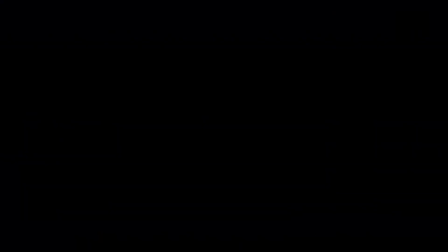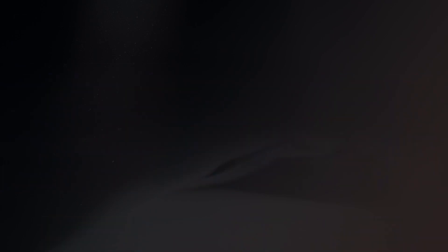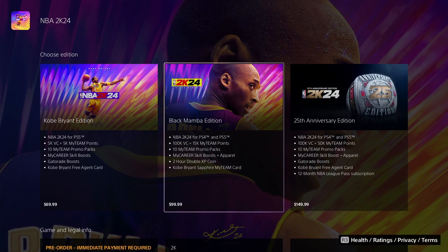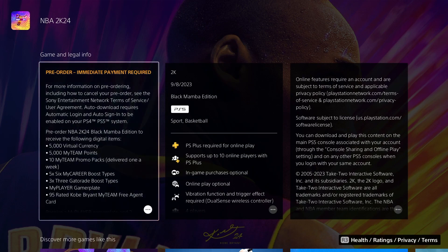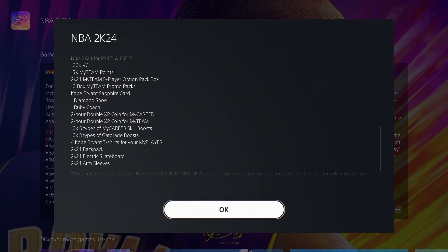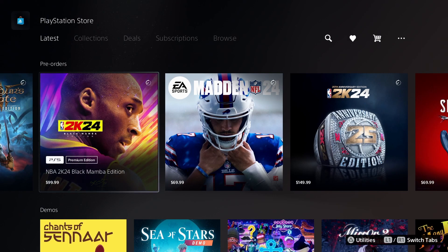As soon as you open it you get sucked right into that. The pre-order bonus is basically the same thing minus the league pass and minus 50K MyTeam. If you pre-order, you get 100K VC, 15K MyTeam points, the promo box, and the two-hour thing. The $150 version basically just adds the league pass on top.